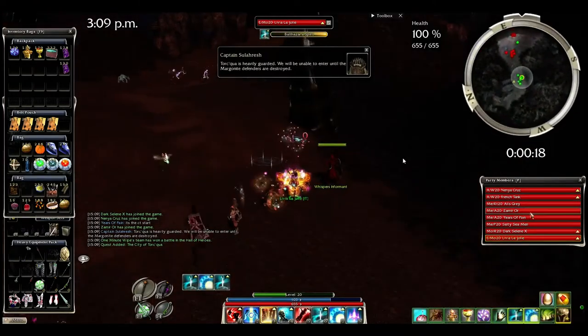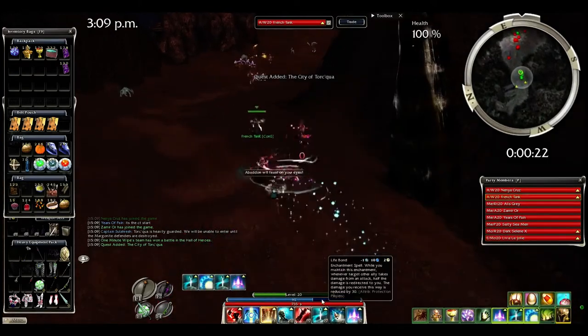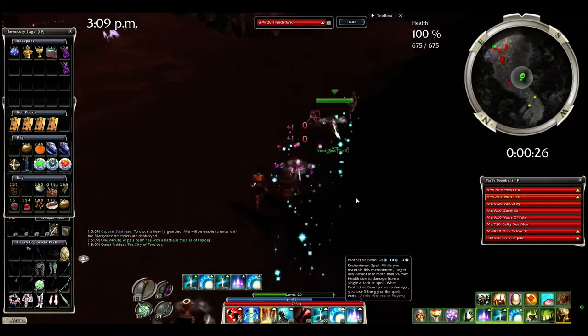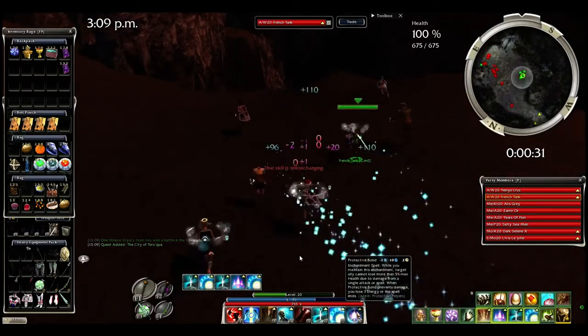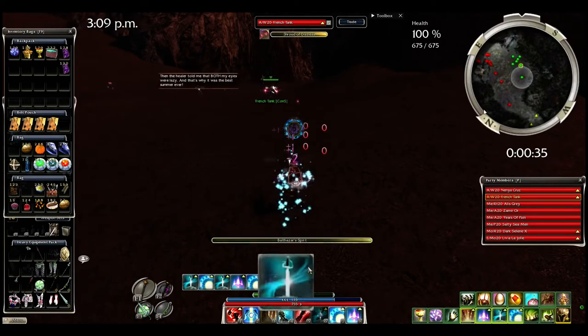Take the quest, pop your Essence of Celerity — it's quite important. Since you have Life Bond, putting Balthazar Spirit on you will just give you free energy; you don't have to put your ether right away. Then bond the tank second, because you don't want to slow him down.